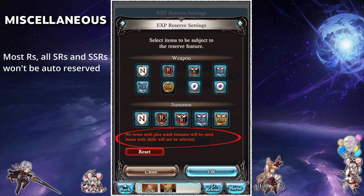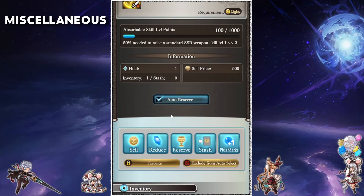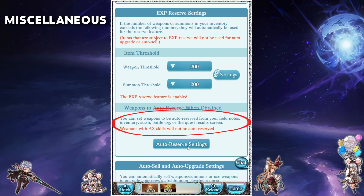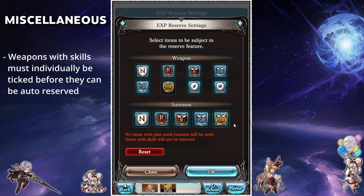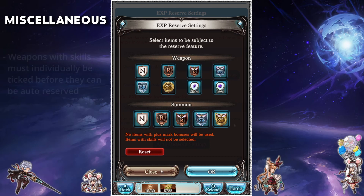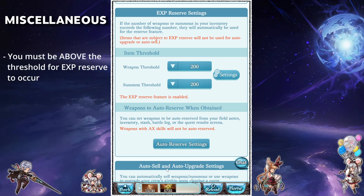By default, weapons with skills will not be reserved automatically — this includes some R weapons, all SR weapons and SSR weapons. To make them automatically be reserved, you will need to click the check mark that you can access through a variety of places listed right here. So even if you have SR set to be automatically reserved in this menu, it will not be reserved until you mark the weapon as reservable in its individual setting. These two drop-downs will determine when the game will start to automatically reserve the items you have set. For example, I have mine set to 200, which means that if my weapon or summon count exceed 200 in my inventory, it will then begin to automatically reserve them. It will not reserve anything if you are below that threshold.